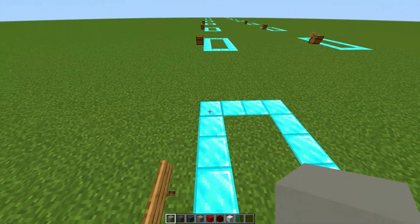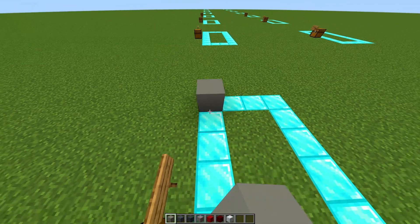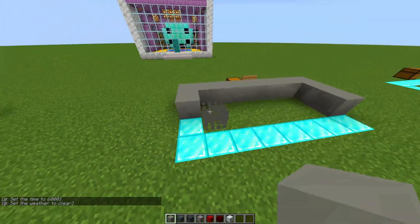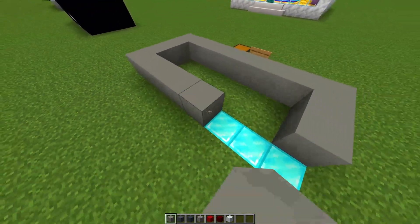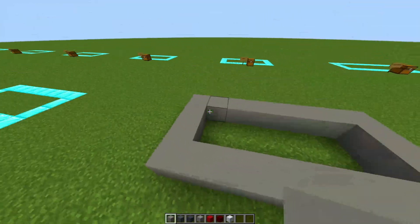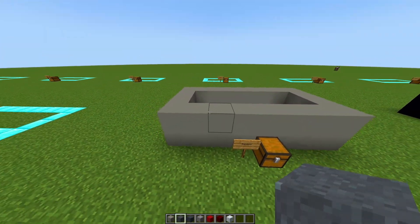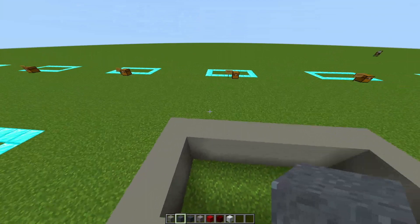For the first row of blocks you are going to place eight blocks of your light gray concrete, and then on the two sides place two blocks going across, and for the back place eight blocks going across. Then you are going to do the same thing once more.